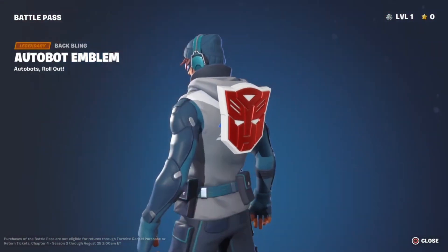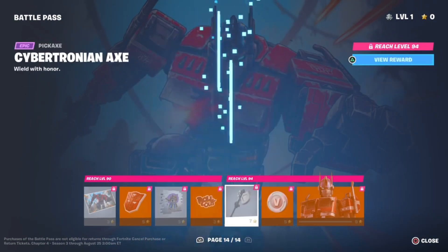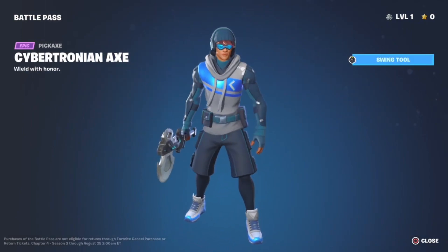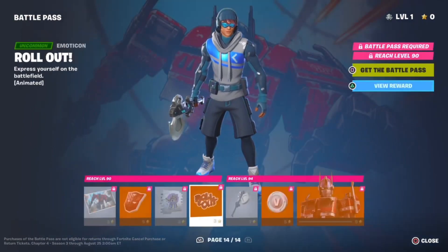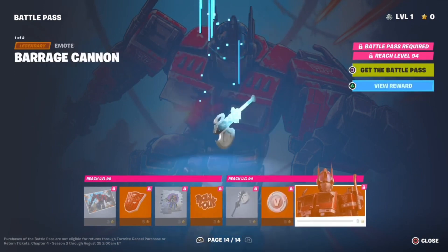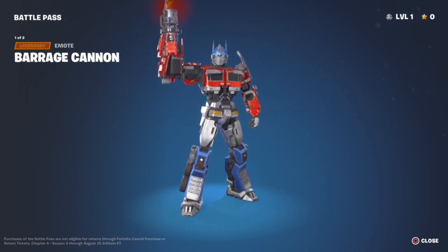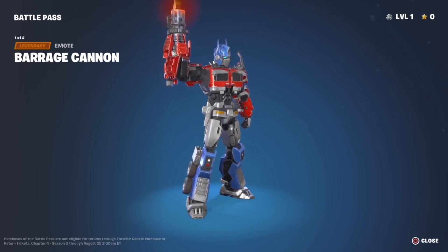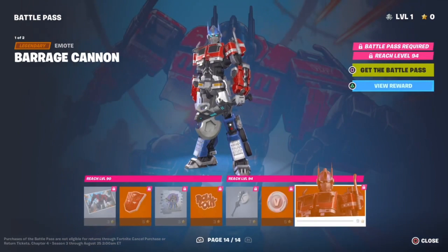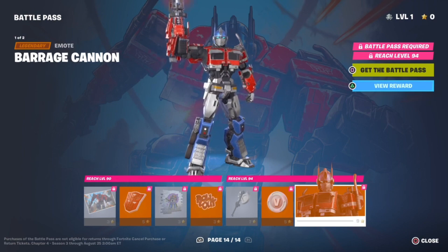Optimus Prime! We get the Autobot emblem. We get the Cybertronian Axe — I wish they could have added a sword, but it's okay. Autobots, roll out! And here we go — Optimus Prime, oh wow. It's got a built-in emote. I wish he could transform, that would have been cool, but it's kind of a missed opportunity.